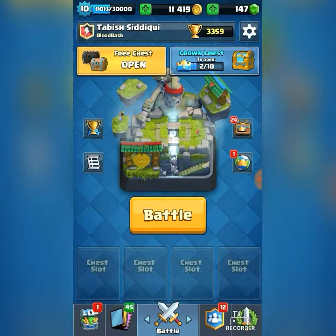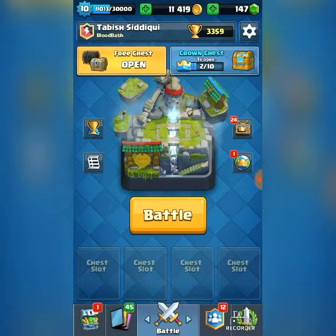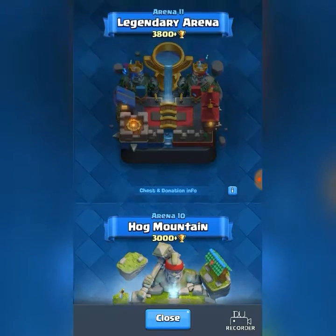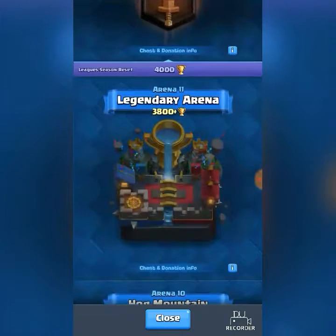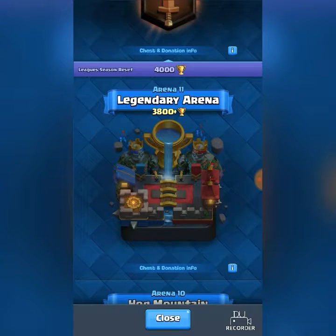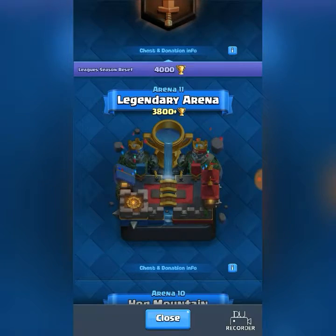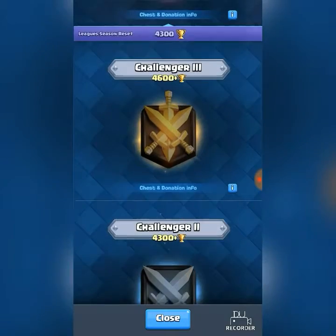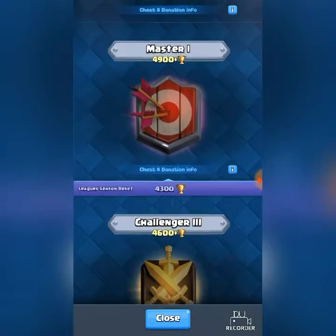Back at my main account, I just wanted to show you guys the recent update. The so-called Legendary Arena is now called Hog Mountain at 3,000 trophies, and the Legendary Arena has been moved to 3,800 plus trophies, which is Arena 11. After 4,000 trophies you get into leagues — the first league is Challenger 1, then Challenger 2, Challenger 3 at 4,600.